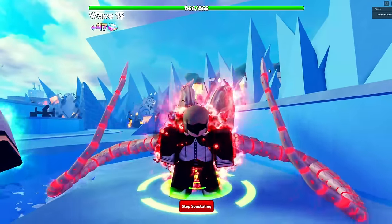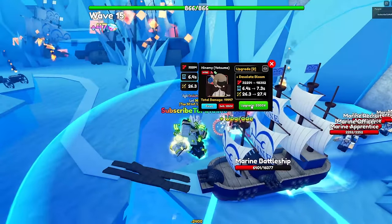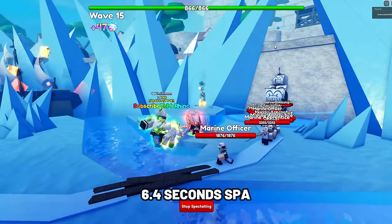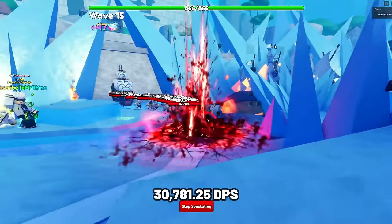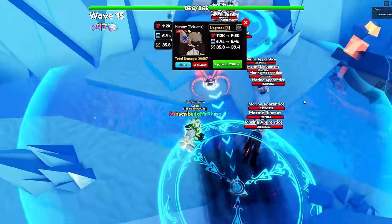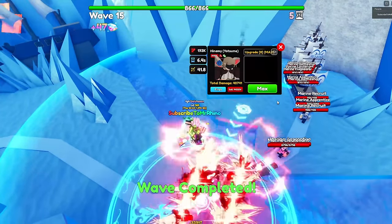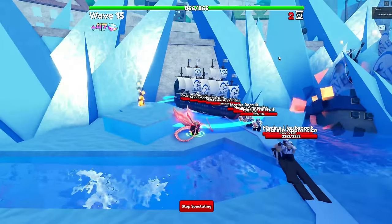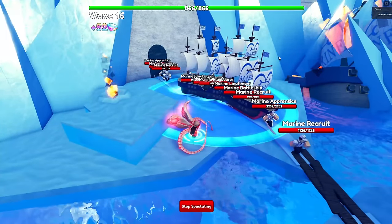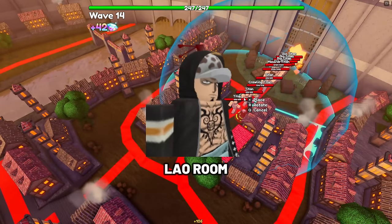Next unit is Hinami Yotsume. Hinami is one of the best hybrid units — she can be played anywhere with her amazing stats in Update 18. At max upgrade, she has 197,000 damage with a SPA of 6.4 seconds, making her DPS 30,781.25, which is insanely strong for a hybrid unit, making her the best hybrid unit compared to other heal units. You get Hinami from the new Spooky Stars capsules using candies from the limited Halloween dungeon. Damage types: Physical and Air.